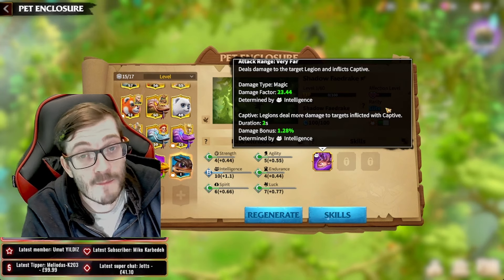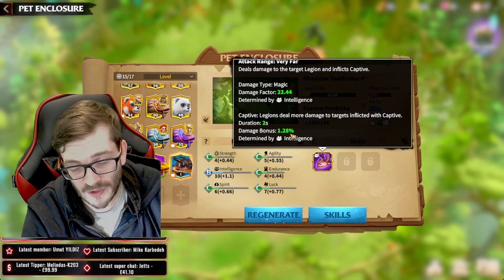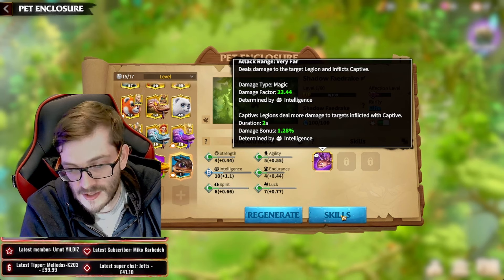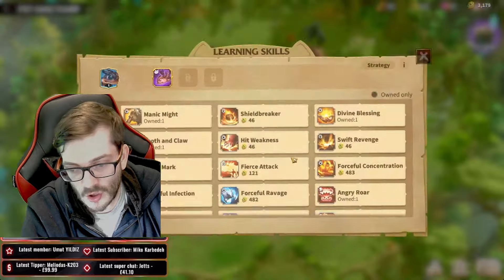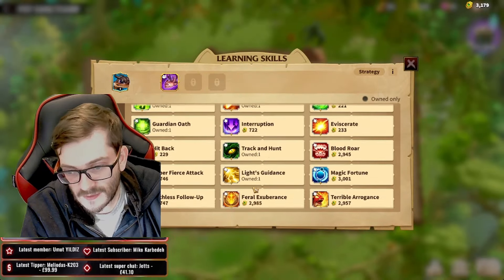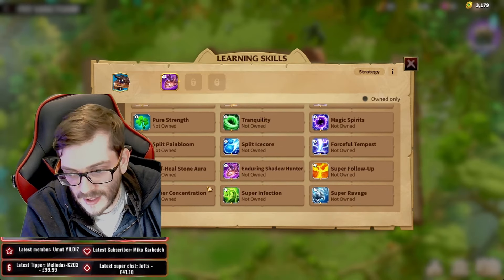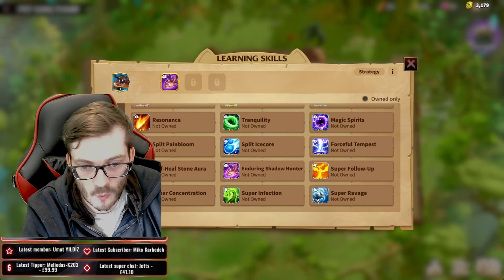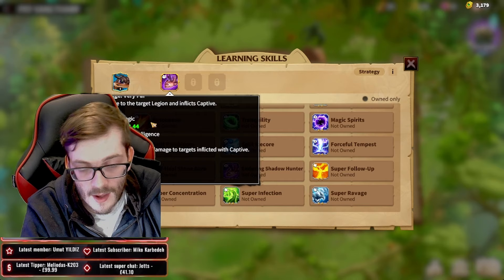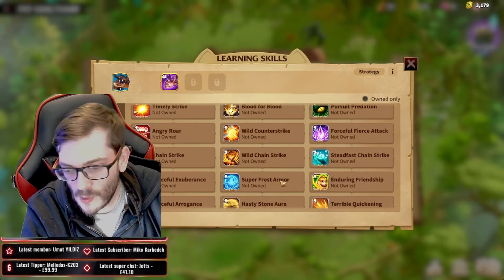So is this pet good? This pet essentially has a mini Inferno trigger — we're increasing the damage bonus. It's only 1.28% at zero stars, but it will increase with our intelligence stat and also as you upgrade the star ratings. As you start getting one-star, two-star ratings on these pets, you can imagine this becomes a much better number.